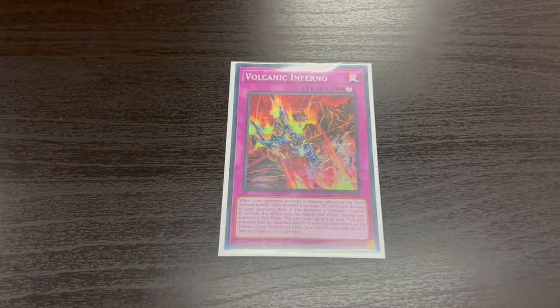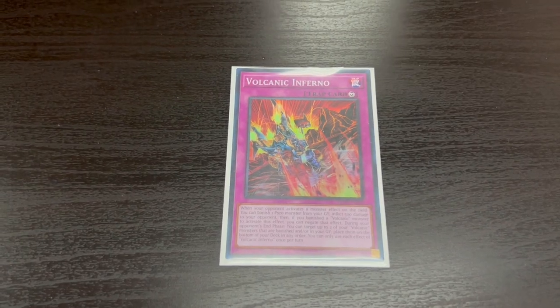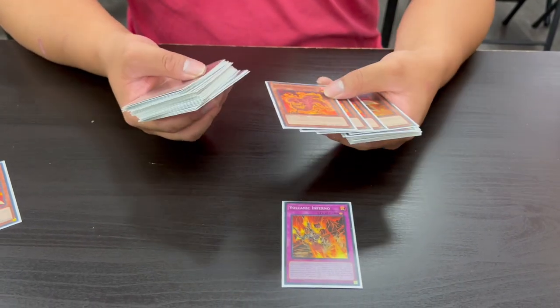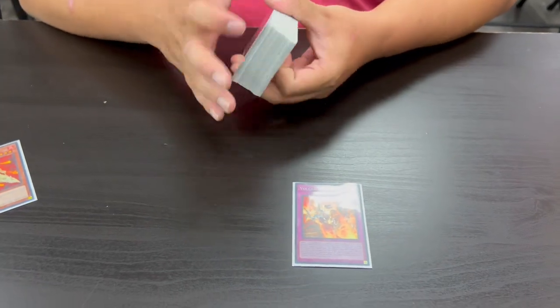The last card is Volcanic Inferno, a Continuous Trap. While on the field, when your opponent activates a monster effect, you can banish one Pyro monster from your graveyard to negate the activation and inflict 500 damage. Combined with Emperor, this puts enormous pressure on your opponent once they're already low on Life Points. On your opponent's End Phase you can target two Pyro monsters that are banished or in either graveyard and shuffle them back into the deck — recycling Shells so you can keep adding them, or shuffling back Scattershots to reactivate their effect.